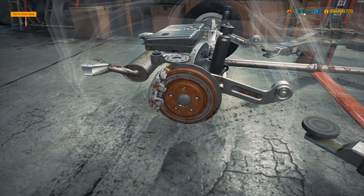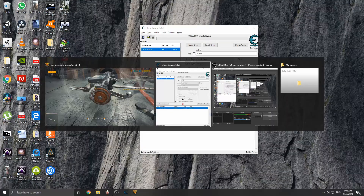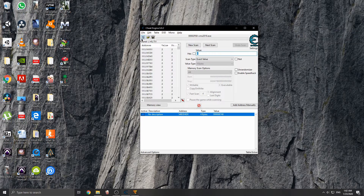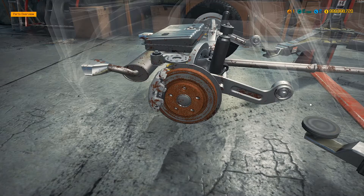Alright, so as you can see, I just got 2 XP. So we're going to go ahead and go to Cheat Engine, new scan, then put in 2, and hit first scan. Now see, there's a bunch of values found here, so we're going to go ahead and go back.